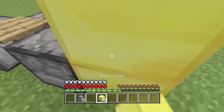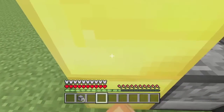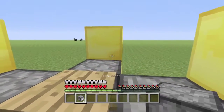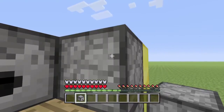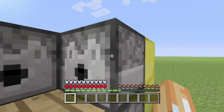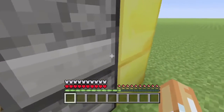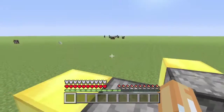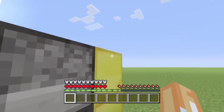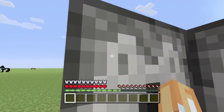You have to put whatever block you want to use behind there, and then place the other dispenser on it. For this one, you'd have to jump on the block first and then place it down towards the top, and then place this one down on the top over there.